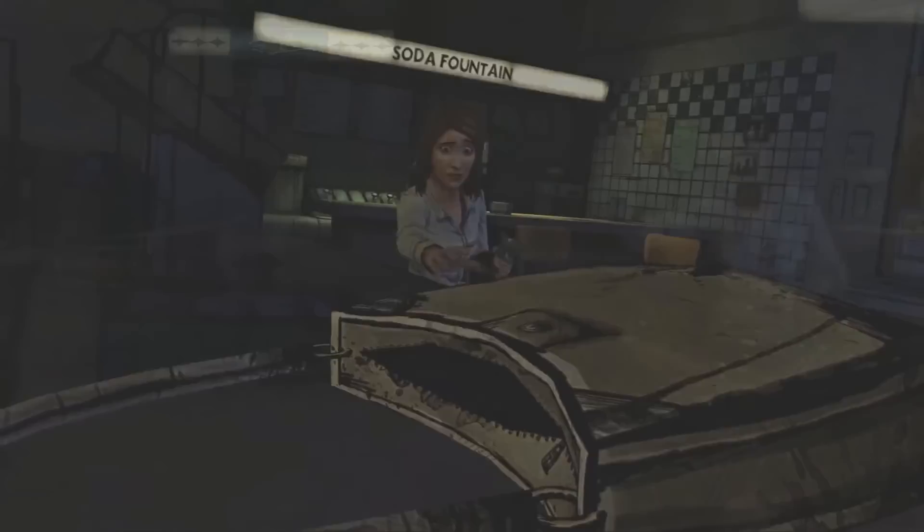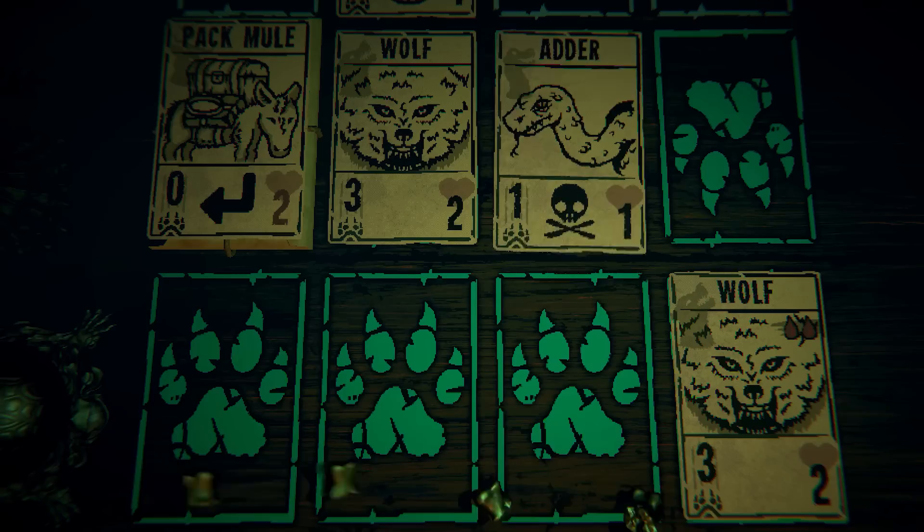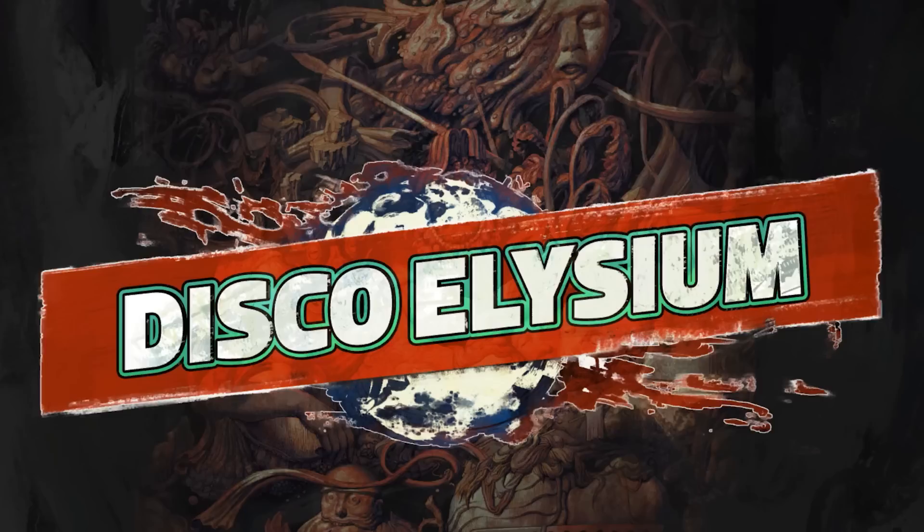An example of this done poorly is in Telltale's The Walking Dead. There's a moment where you choose which character to save from death. This seems like a significant choice, but regardless of who you choose, the role they take in the story and the actions they take are identical. And shortly after, the surviving character dies anyway — none of it mattered. But when this technique is masked properly, it's the single greatest asset in a developer's toolbox when it comes to player autonomy.